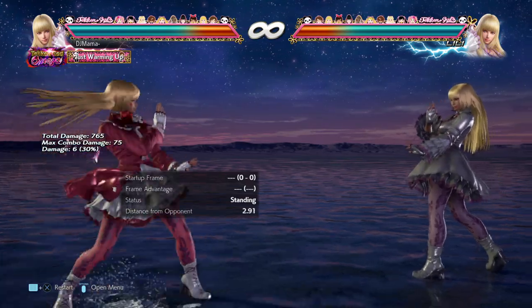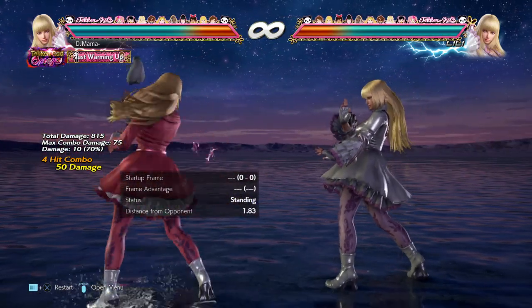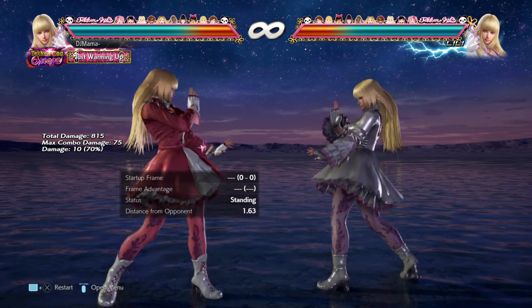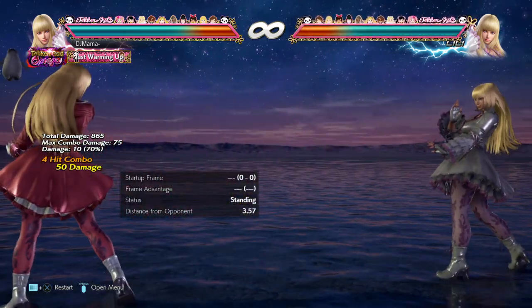Next up, the back 4 stuff. The greatest wall ender you can ever use — if you can ever get this at the wall it's insane death, so much damage. 50 damage just like that.